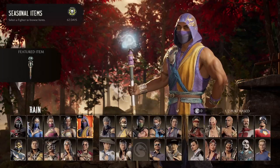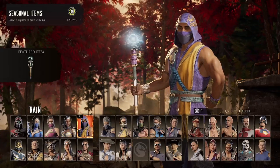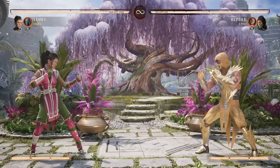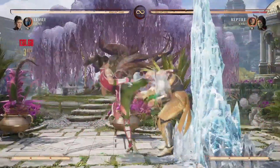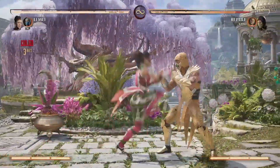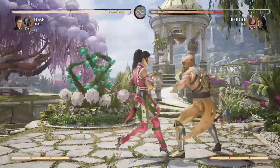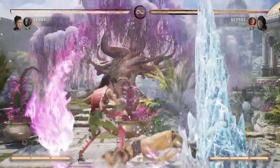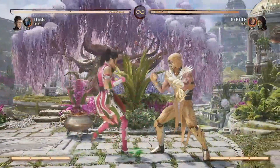Now let's get into some of the new characters such as Li Mei, Sub-Zero, and Frost as a cameo, and Goro. Let's start going through the cameos first and then the main roster. Starting off with Frost - she gets an ice wall, that's kind of her new thing. You can basically create a corner anywhere on the map - the opponent gets basically stuck there until it breaks. I think it lasts about five to ten seconds.